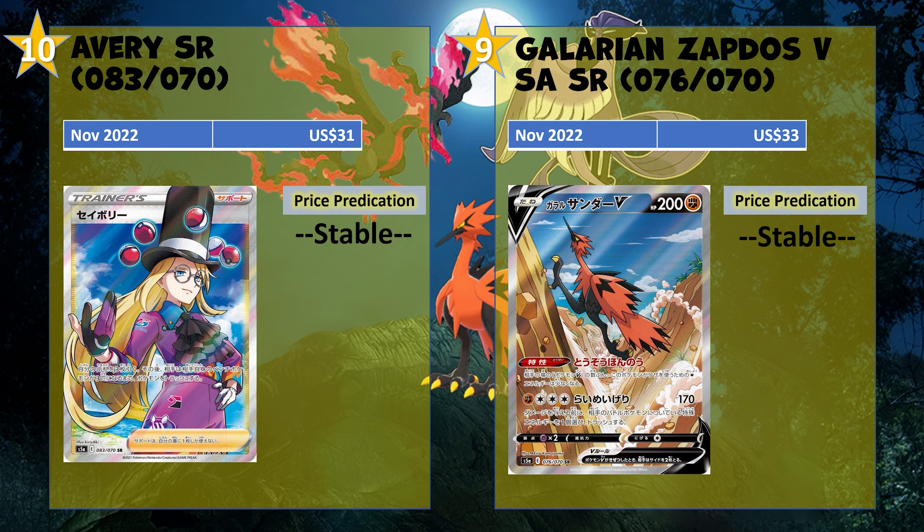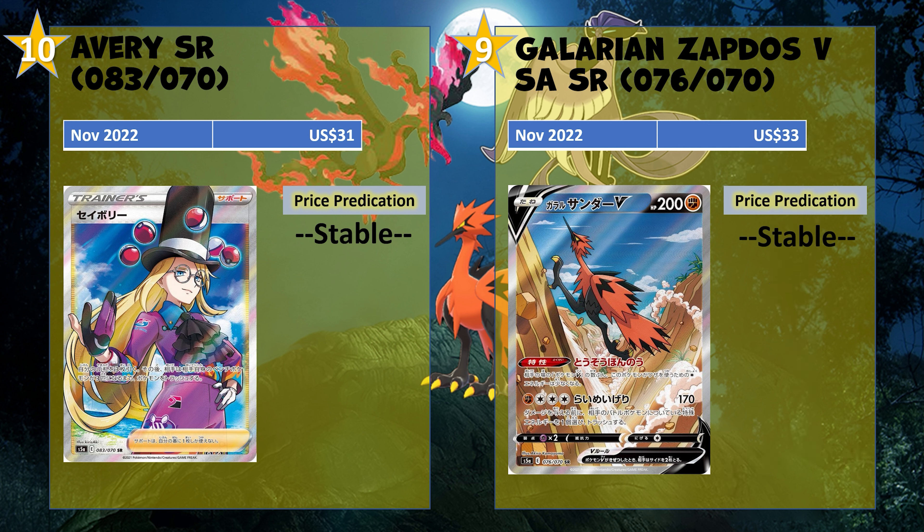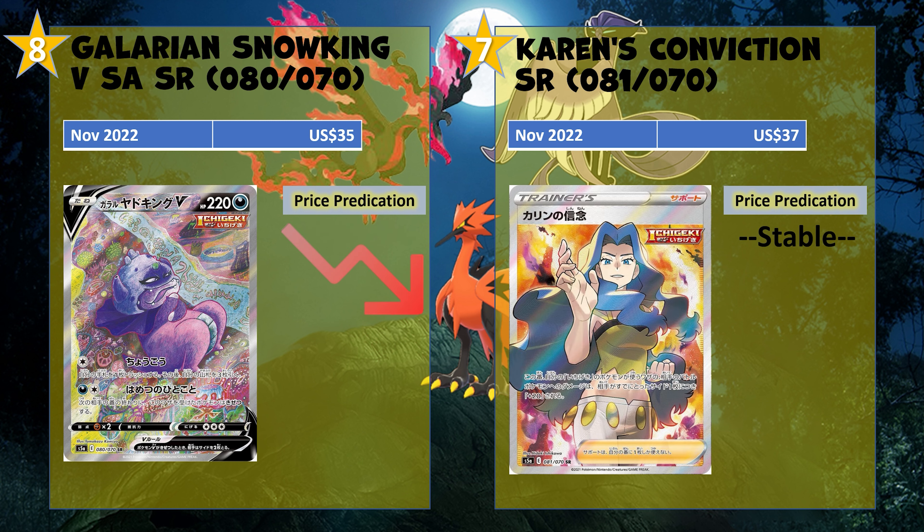For number 9 we got Galarian Zapdos — it kind of reminds me of the Roadrunner cartoon. It's only going for $33, and I guess it's because the artwork isn't that fantastic and people don't want it that much, or it's not really playable within the TCG meta either. So $33 — there's not much demand for it. It's probably going to stay there for now.